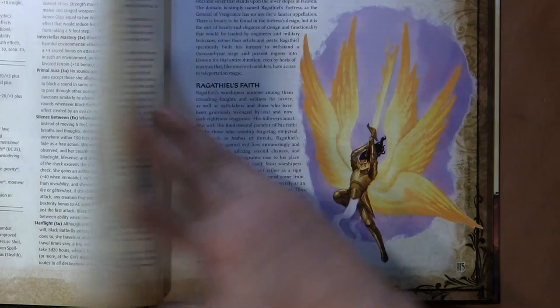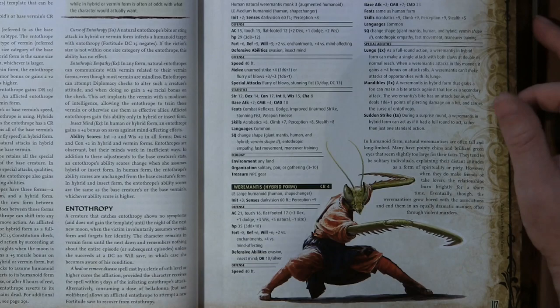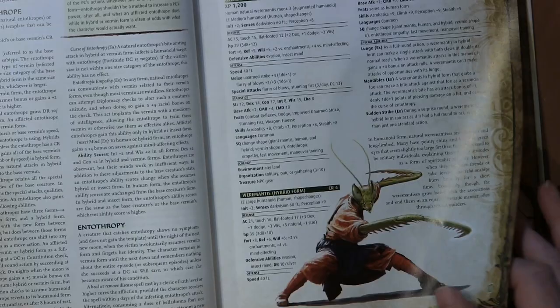There are the empyrals. Then we have entherthorps, which is one of the first PC-possible races. They're basically insect-like creatures. There's a were-mantis, were-wasp, and were-spider — those are the three examples they give you. There are instructions somewhere in the book on how to create your own entherthorp race.